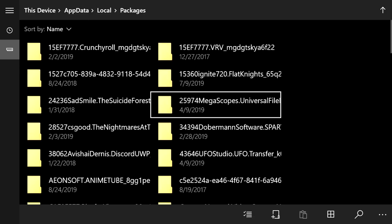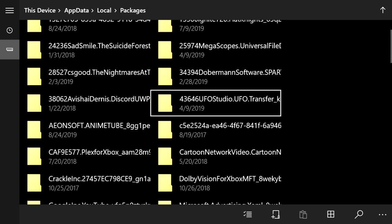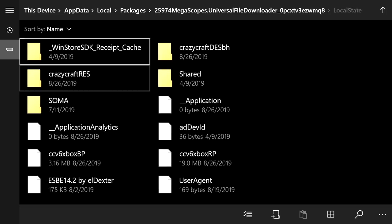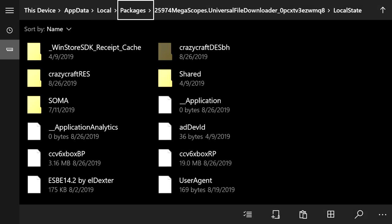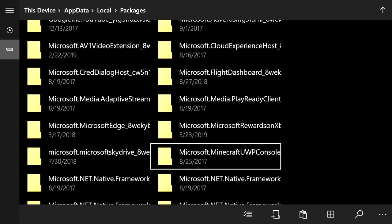Once you're in File Explorer, go to the top and click on Packages. Find the 'megascopes.universal' file folder — it has a bunch of random numbers at the beginning. Open it up with A, then go into Local State. Here you'll see both folders we downloaded. Hover over the Crazy Craft behavior pack folder (the one you renamed with 'bh'), press the pause button (three lines), and cut.